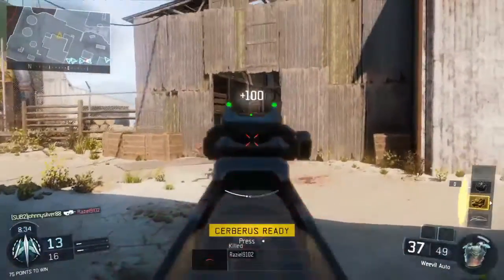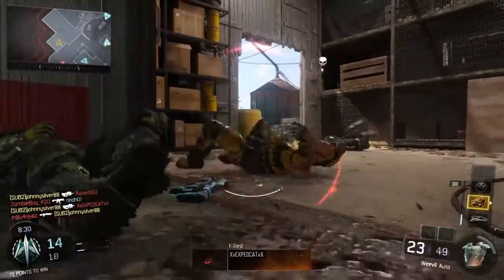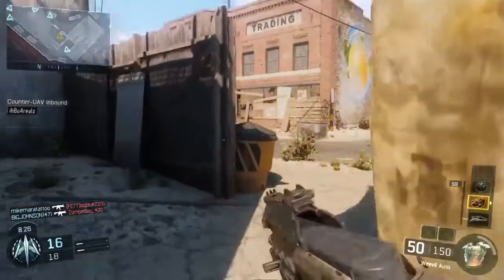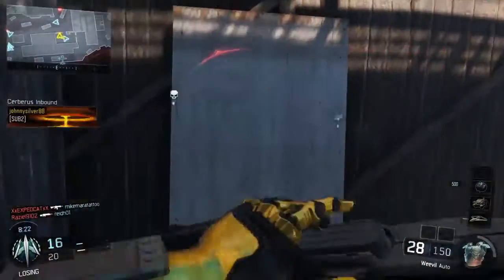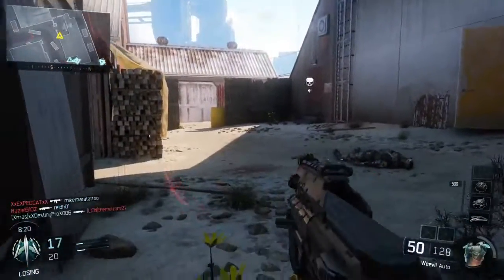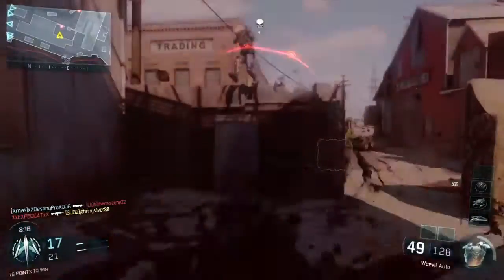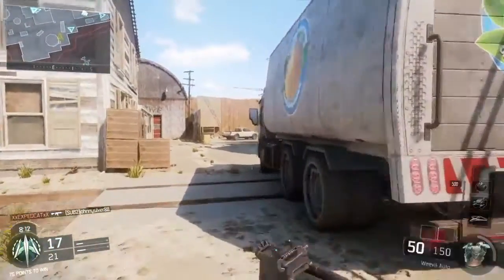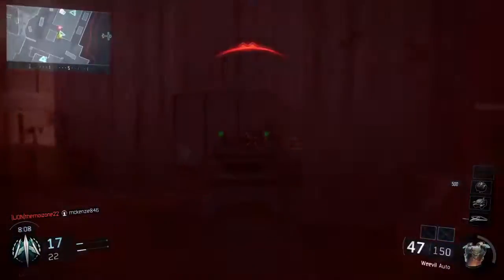All the submachine guns have reduced sprint speed, so that means you can't run faster with them. They also did a few changes to some of the specialists — Reaper has increased stand-up speed, which is cool for people that use Reaper. You can get off the ground faster and hopefully kill the enemy in front of you.